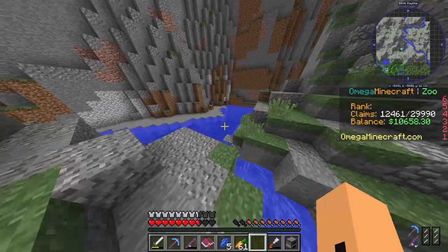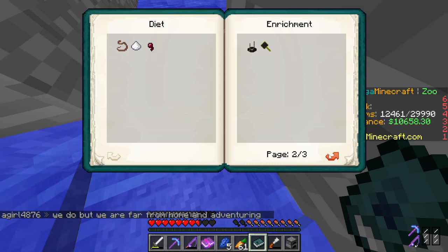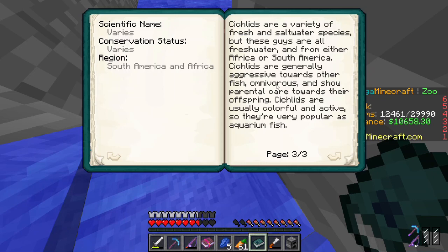What is this? It's a fish — I found a fish. It's a cichlid, a naughty one. Cichlids are a variety of fresh and saltwater species, and these guys are all freshwater and from either Africa or South America. Cichlids are generally aggressive towards other fish, omnivorous, and show parental character towards their offspring. Cichlids are usually colorful and active, so they're very popular as aquarium fish.